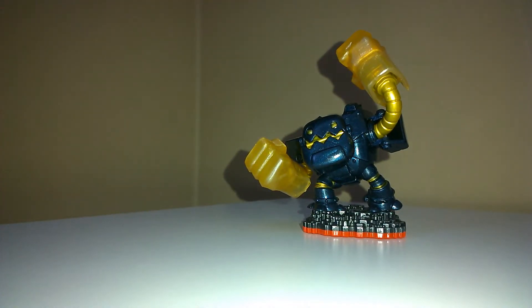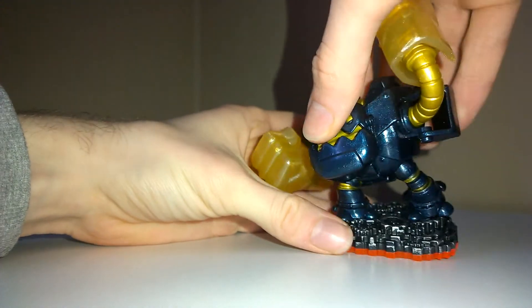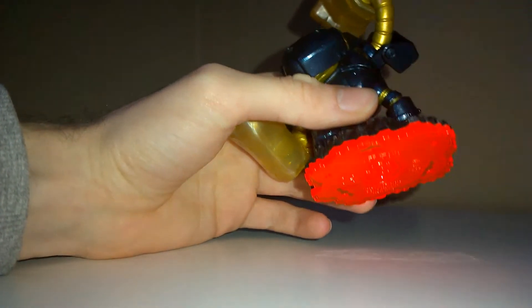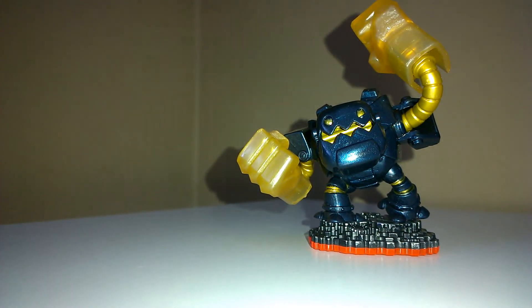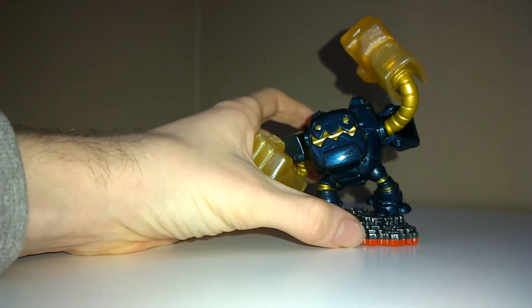Compared to what I've seen in shops there aren't as many paint job issues as you might expect, unlike with general Funko Pops. I also like that they always have them standing on different bases - there are all these gears spread around his feet which is super cool. I think if the base is red it means it's Trap Team, so different base colors mean different things.